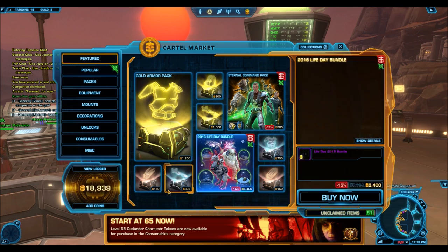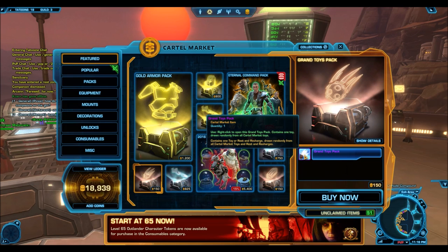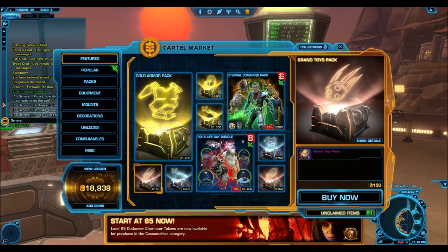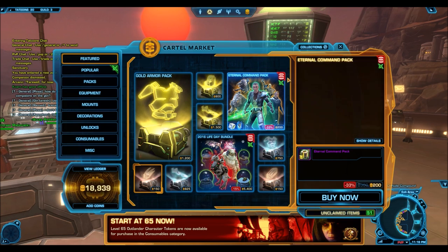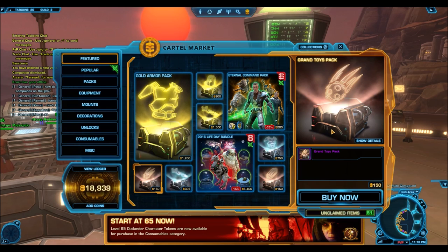The grand toys pack used to be one of the best things to buy because they cost only 150 cartel coins, but they used to give you toys that sold for 500-600k on the GTN — one of the best conversion rates. But ever since Grand Chance Cubes were introduced, toys have flooded the GTN and dropped very low in price. So I would actually say that's one of the worst packs to buy now. That said, I'll buy a few and experiment — companion licenses do drop out of those, so it would be interesting to see if we can get a good drop.